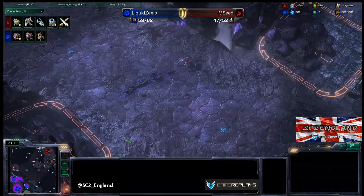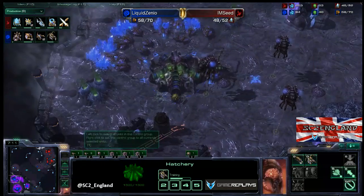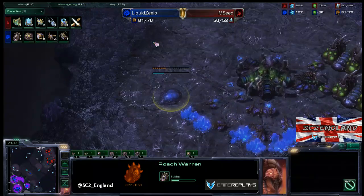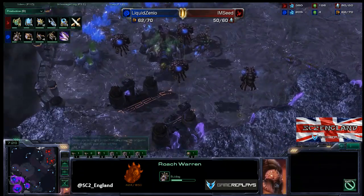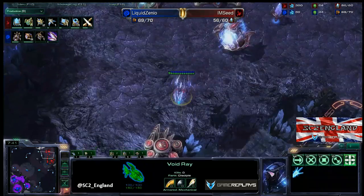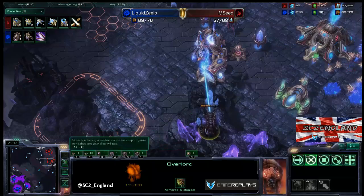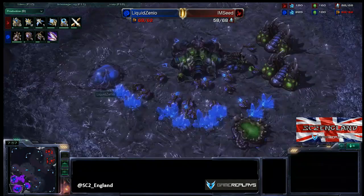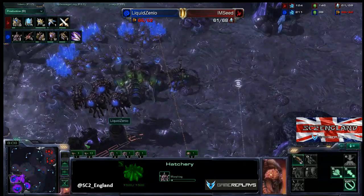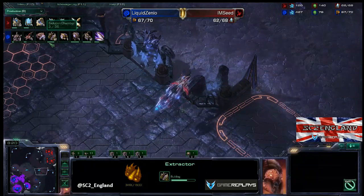Seed is going for the Void Ray option and is also getting plus-one ground weapon attack. Xenio has his three bases up, is droning, and is getting his Roach Warren up — hopefully doing the standard timing of Roach Warren and Evolution Chamber. Xenio needs to get that Evolution Chamber, because otherwise the Void Rays are going to make him sad. Seed is going Void Rays with Phoenix following up. The Void Rays have been spotted by an Overlord — so it's a free Overlord kill for Seed, but it should trigger an Evolution Chamber for Spores. The Lair is coming down now, and the third and fourth gas are coming out for Xenio, though he's supply-blocked. There goes the Evolution Chamber, finally.